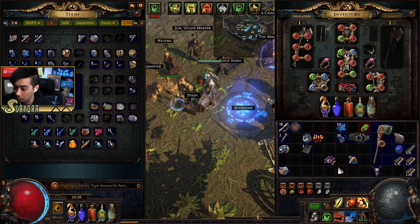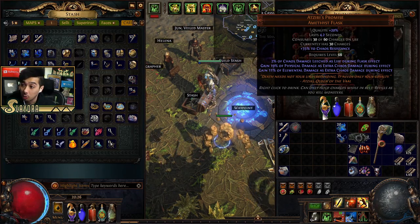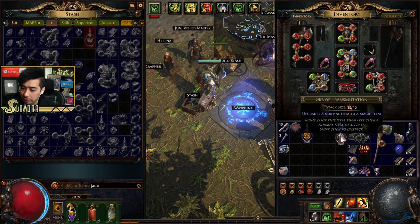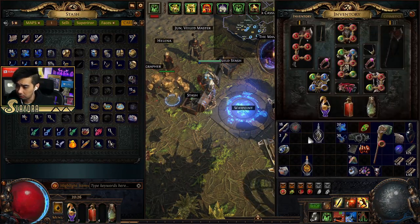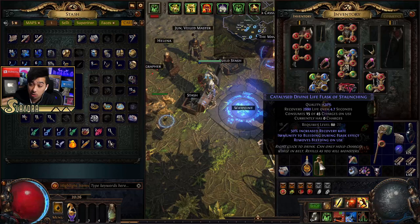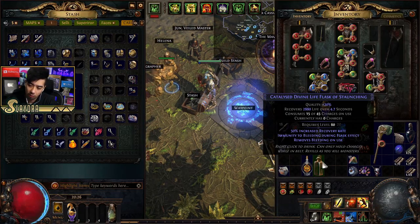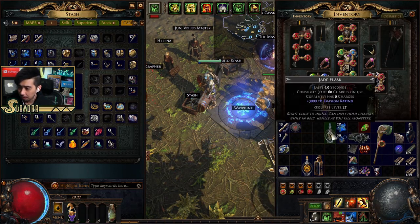I'm going to swap a flask out for a Jade Flask. Resistances are a no-brainer. I'm going to roll this Jade Flask until I get 'remove curse' on it. The important flask mods you need: remove bleed — we've already talked about this — and removes freeze and chill, because some monsters will freeze you. With this build you'll be immune to stun once you have 25 rage. Bleed removal I specifically like to have on my life flask.